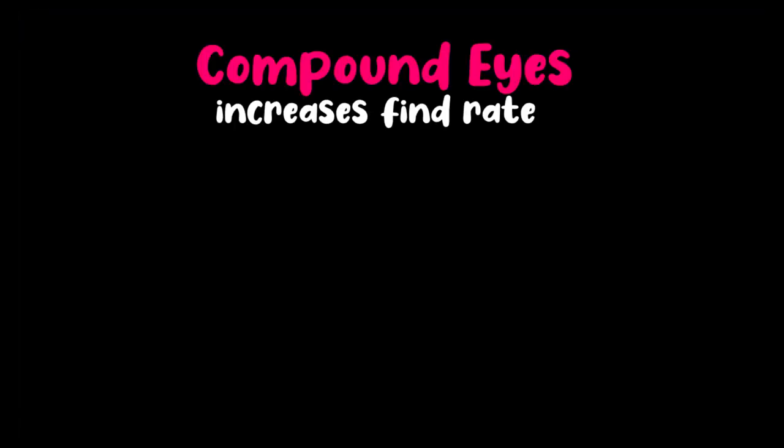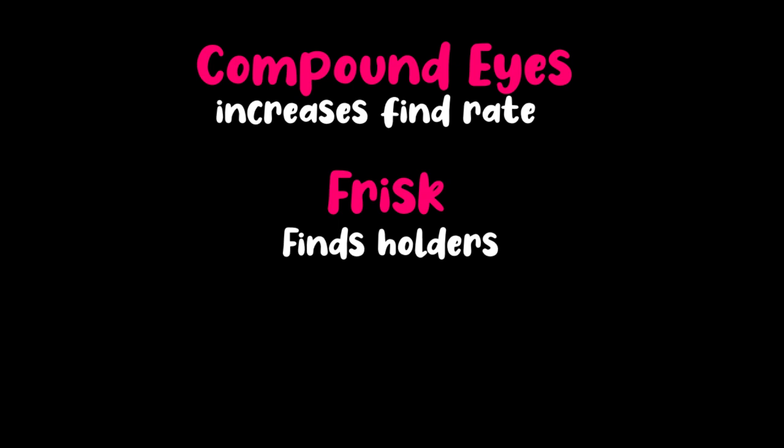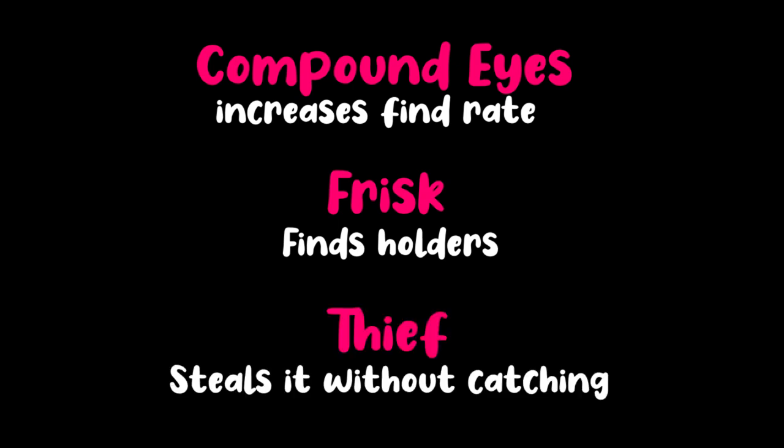In summary: the Compound Eyes ability increases the chance of finding a wild Pokemon holding an item, the Frisk ability weeds out the ones that aren't, and the Thief move lets you steal without catching it. With this trick it shouldn't take you very long to find what you need. Hopefully you enjoyed the video, and as always, Techno's out.